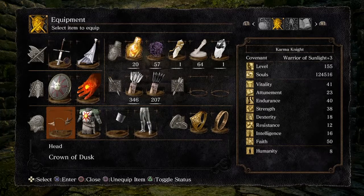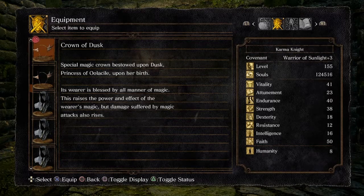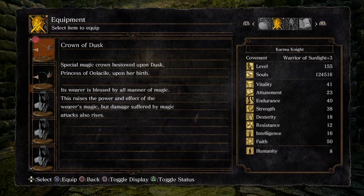What's also interesting is that when we used the Crown of the Dark Sun and then added the Ring, it only gave us 144 extra damage. Whereas when we added the Ring to the Crown of Dusk, it actually gave us 162 extra damage. The Crown of Dusk description says its wearer is blessed by all manner of magic — this raises the power and effect of the wearer's magic, but damage suffered by magic attacks also rises. So the clear winner for PvE would be the Crown of Dusk plus the Ring of the Sun's Firstborn. But for PvP, if you're going up against a mage using sorcery, you'll feel the damage more. Is it worth it for an extra 82 points? Probably not.